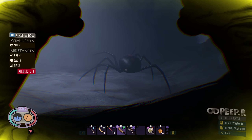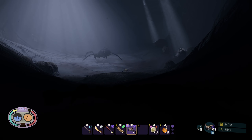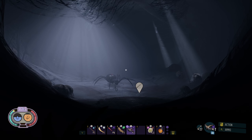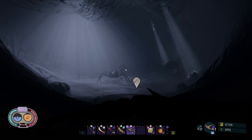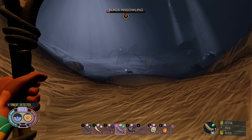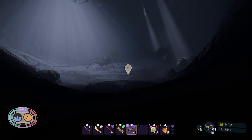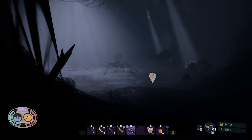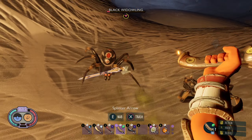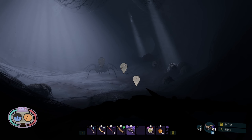I just killed your babies - how do you feel about it, black widow? You are weak to salty. Yeah, come at me. I can take out the widowlings first - mama's easy. The widowlings are the ones that'll tack on the venom damage.